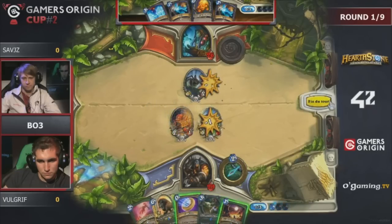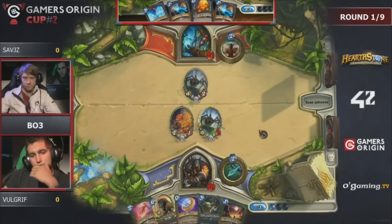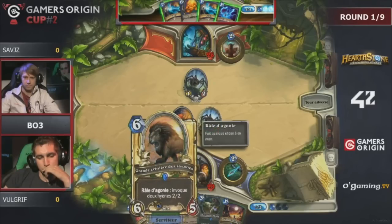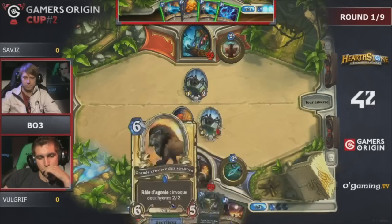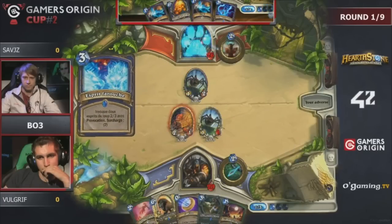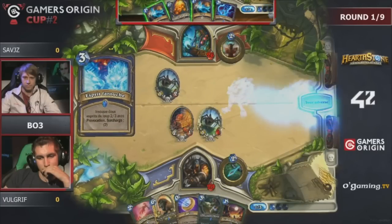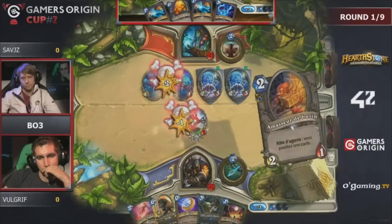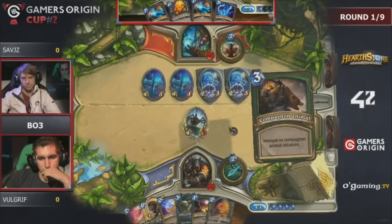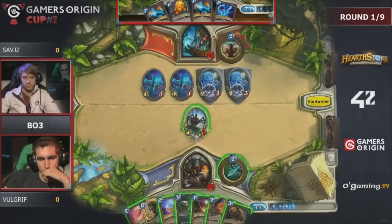Sometimes even if you know your opponent's deck, you still need decks to counter it and you still need to play correctly. If people know I have Zoo, they still need the correct responses. Warriors right now are going super greedy with Faceless, BGH, and Ysera, so you definitely have to keep that in mind.